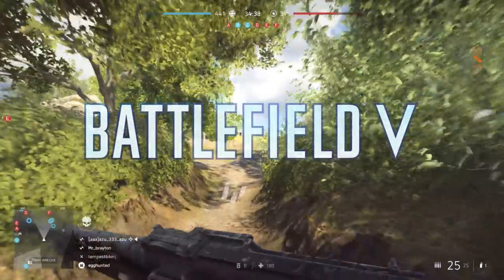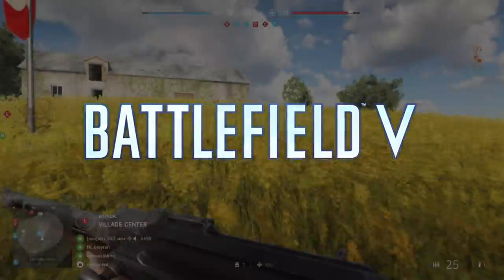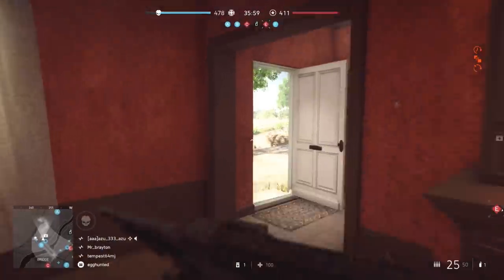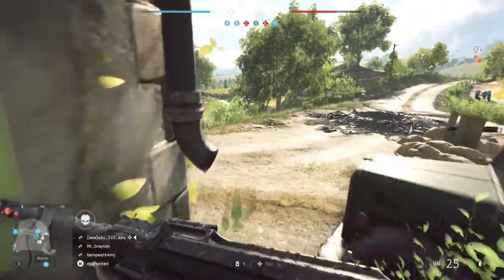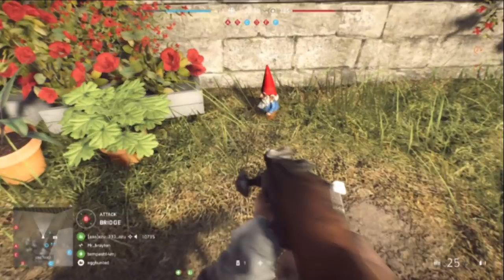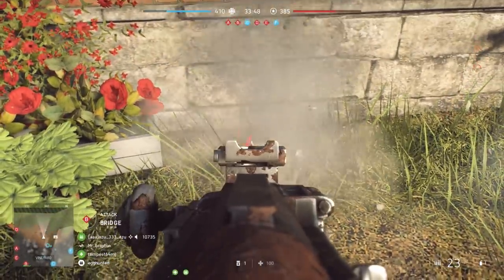In Battlefield 5, taking the map of Arras on Conquest, as you wander through the vibrant fields and farms across the village of Arras, you might stumble upon what you would think is just an ordinary barn. But if you decide to destroy it, then something strange will start to happen.